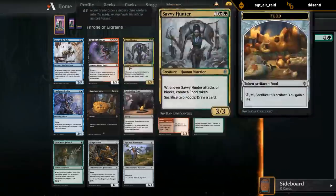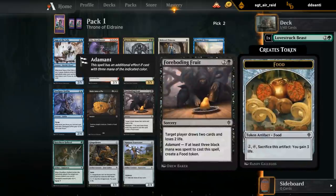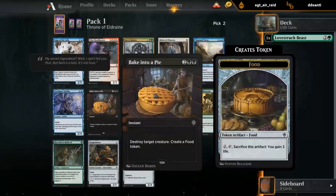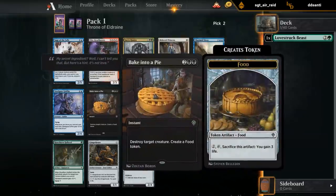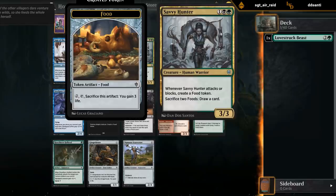Savvy Hunter is definitely close with Bake into a Pie - not sure which one's better. The Princess is pretty bad. Foreboding Fruit would be a good addition in a black food deck. The nice thing about Bake into a Pie is that it's a single color card, so if we have to abandon Lovestruck Beast and move out of green, I can still play it in another black deck like blue-black. Savvy Hunter locks me into black-green, and I think Bake into a Pie might just be better anyway, so I'll take the removal spell.